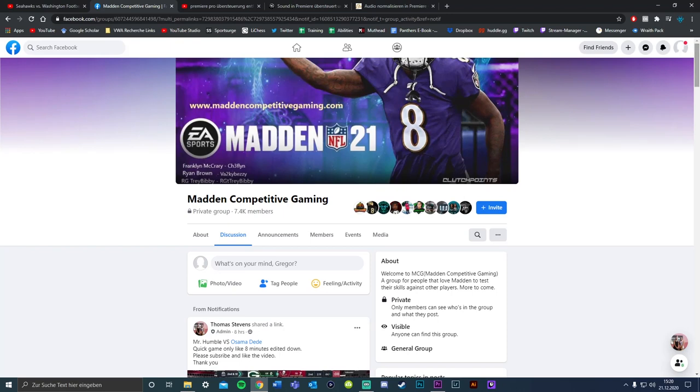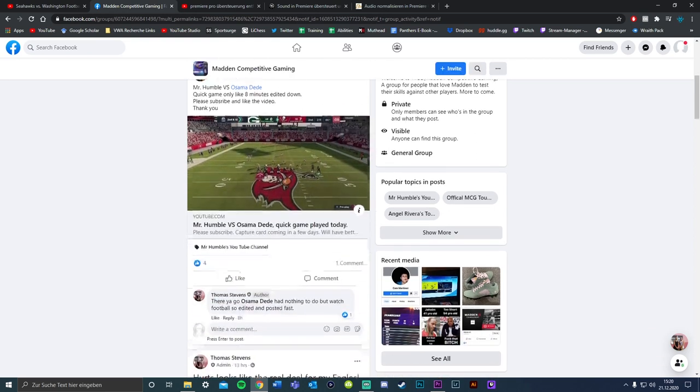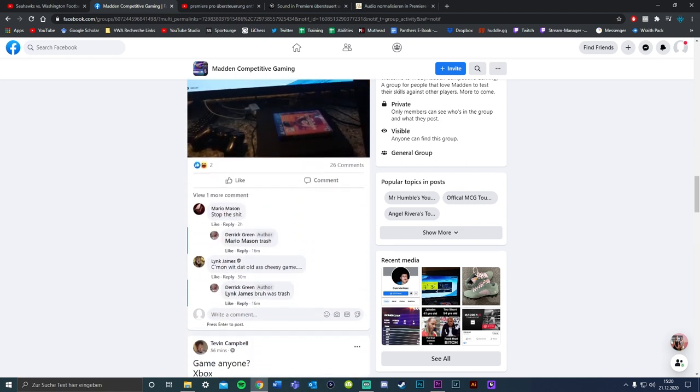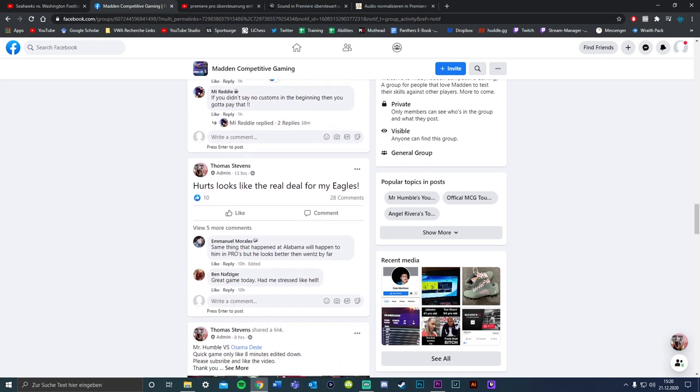I'm very excited to announce that I'm teaming up with Mr. Humble. He has a Facebook group called Madden Competitive Gaming — link to that is in the description. Go over there, find some money games, find some lab partners, have a great time, converse with some people that have the same interest as you. I'm over there, you can message me. Overall, just a great time. Really recommend you check it out.